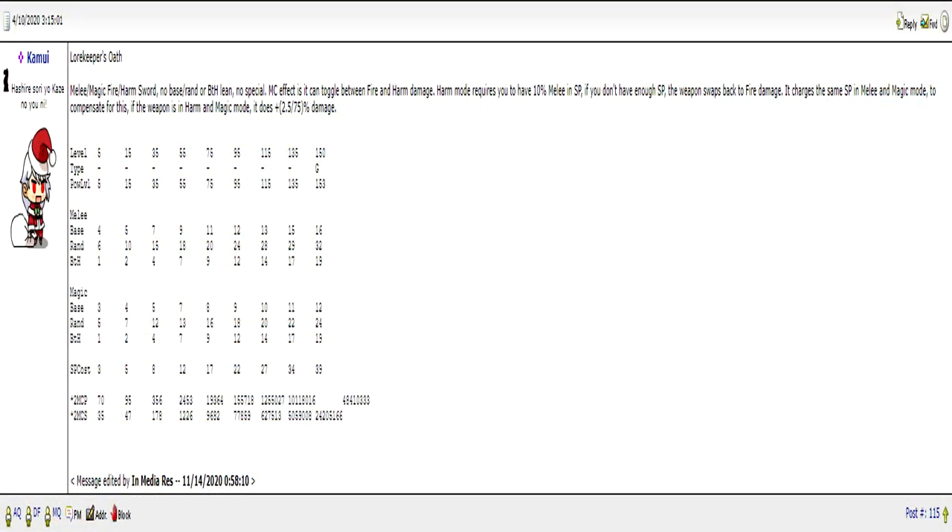The last item comes in the limited time shop around April every year to celebrate AQ Writer's Craze Birthday. This is a weapon that can toggle between melee and magic mode as well as fire slash harm damage. It costs 39 SP per turn to change it to harm damage, and if you do not have enough SP to upkeep it, it switches back to fire damage. That being said, it is a great weapon for harm damage if you do not already have a harm weapon inside of your inventory. So I highly recommend picking this up when this weapon returns again.